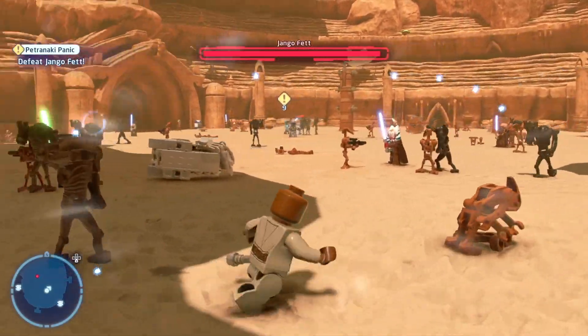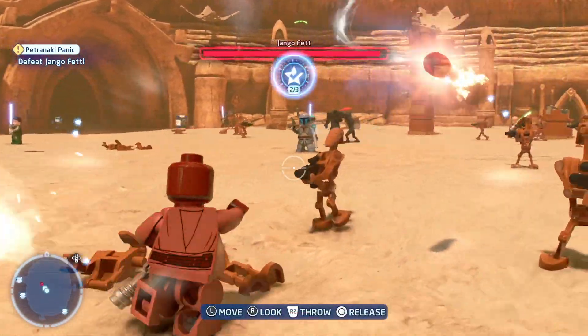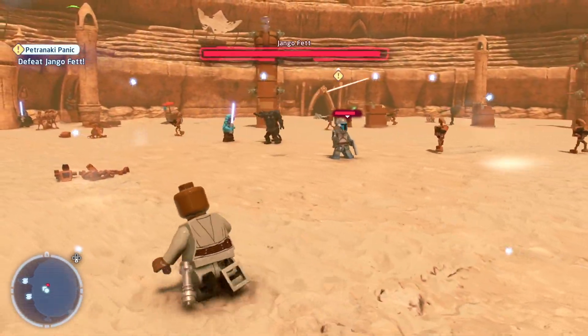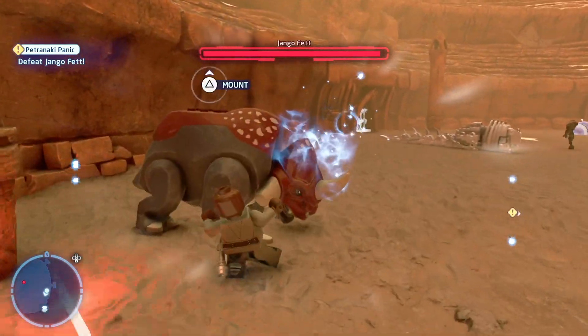Here you've got another challenge, which is to catch one of the missiles that Jango fires using your Force. It's the same thing as when you pick something up with the Force, but it can take a little bit of time to get the angle right. Then you just need to fire it at some enemies to pick that challenge up.